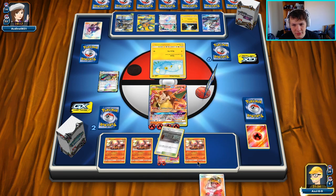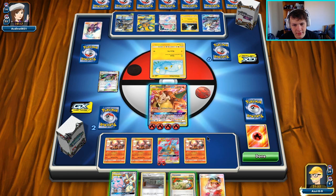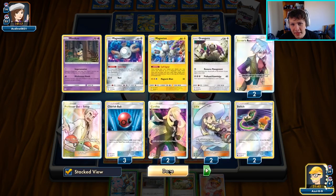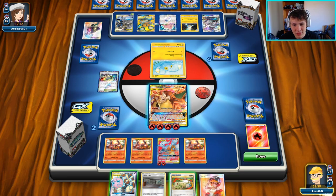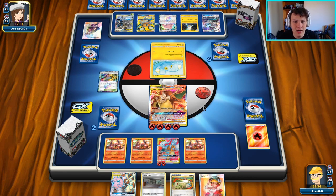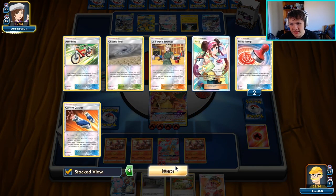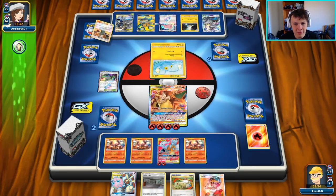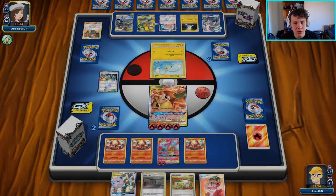That's the meme. Found Welder and Heat Factory in the deck — not quite what we wanted. I don't think I'm going to knock the Dedenne out because they don't have bench space for another Oranguru right now. If they play Giovanni's Exile I'm going to force them to find it. I think we just pass here — I don't want them to get this into the active, and if they put another Oranguru in play they can Resource Management again.